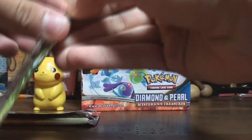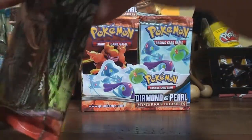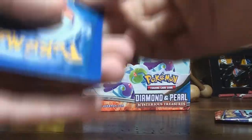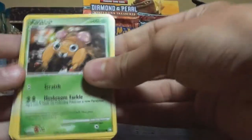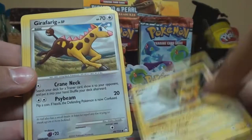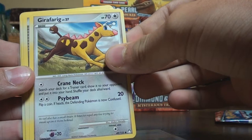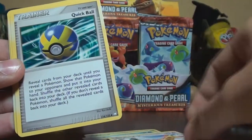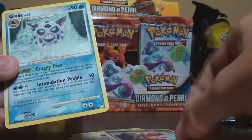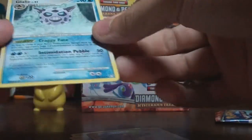Crocon pack. We have a Paras, Spheal, Surskit, Bronzor, Pichu, Girafarig, Quick Ball Trainer, Unown, Magmortar Reverse, and a Glalie for the rare.